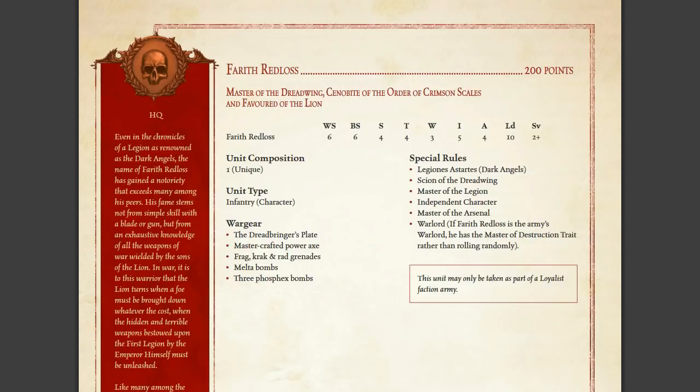The Dreadbringer's Plate is his armour. His special rules: Legion is Astartes Dark Angels, of course. He has the Scion of the Dreadwing — big mistake there calling it Deathwing earlier. Master of the Legion, which means he can use a Rite of War and take a Command Squad. He's an Independent Character, has Master of the Arsenal, and is a Warlord — if he's the army's Warlord, they automatically have the Master of Destruction trait.